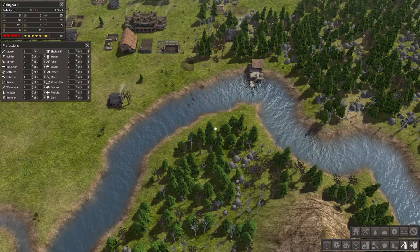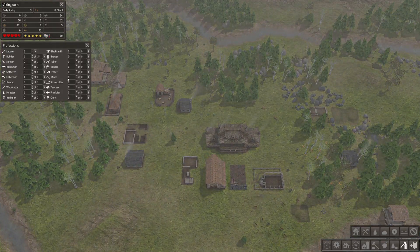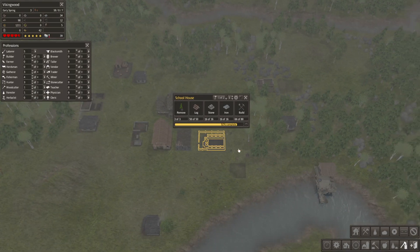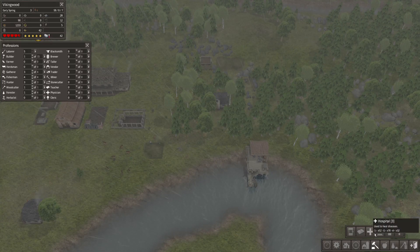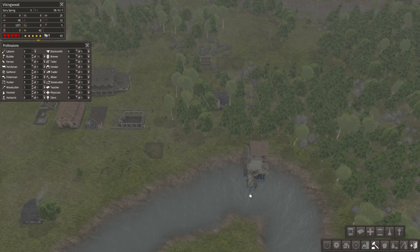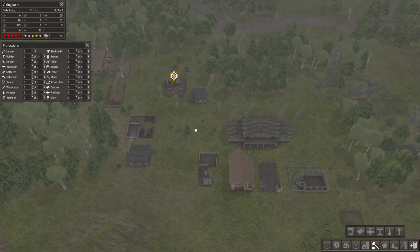Man, the deer are just walking through the water — that's pretty wild. It looks like we have enough food at the moment, so that's cool. The schoolhouse, I'm hoping, gets built pretty soon. That way we can start training our people to be better at whatever they're doing. I think they'll be more efficient. What does it say for the schoolhouse? Used to educate citizens to be more productive.